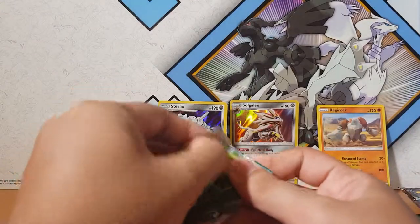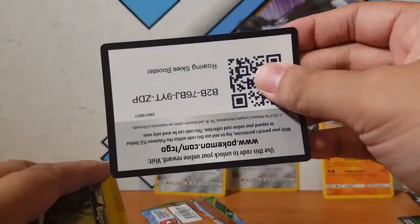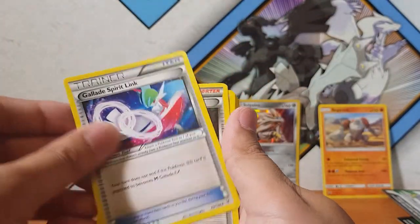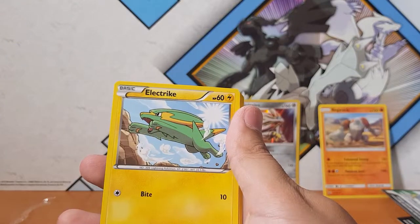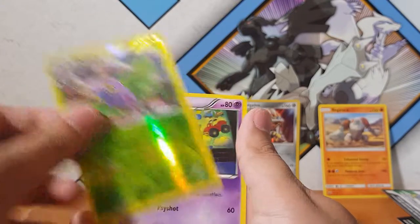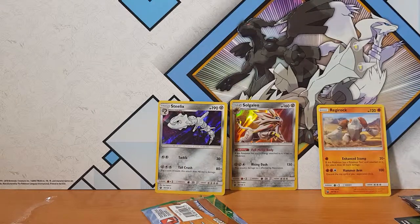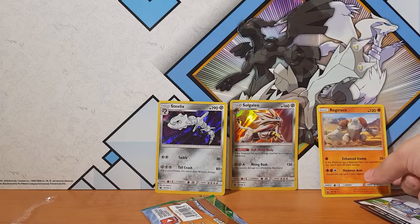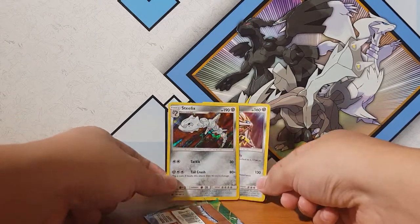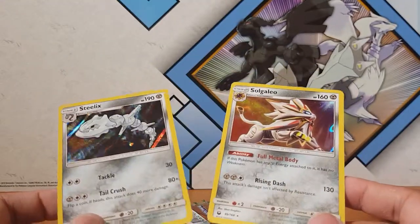Last pack — this is going to be it. Are we going to pull anything? From the final Roaring Skies: Wide Lens, Altaria Spirit Link, Steven, Bagon, Electrike, Taillow, Wurmple, Fletchling, Dustox, and for the rare — another Altaria GX! So overall we actually only pulled two holographics from the Celestial Storms — Steelix and Gallade. Not the best, but I'm happy with anything.